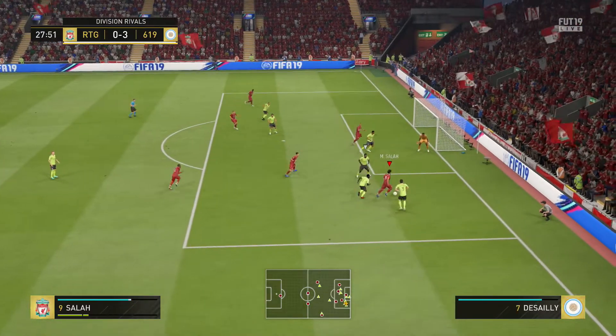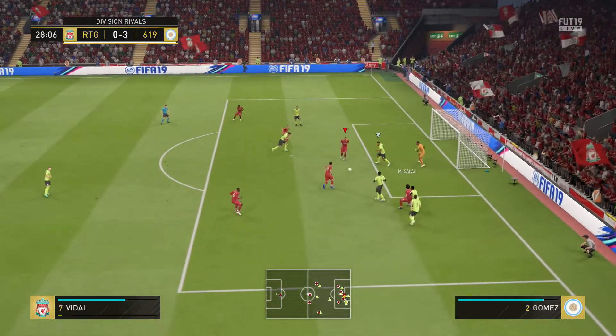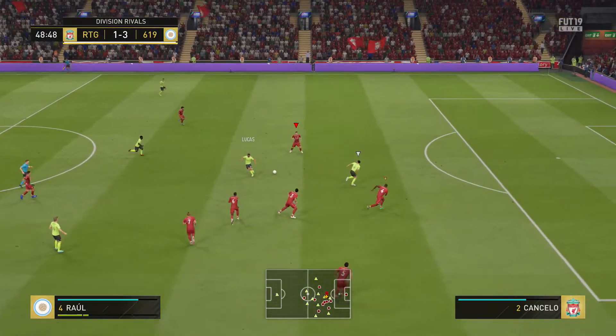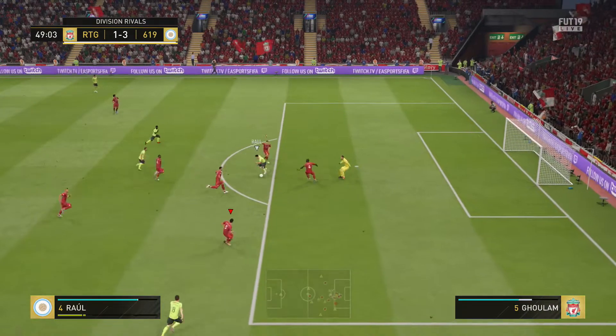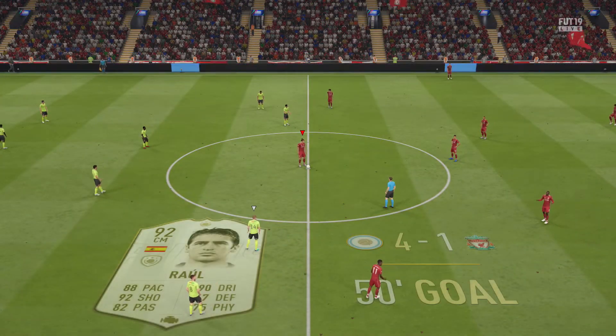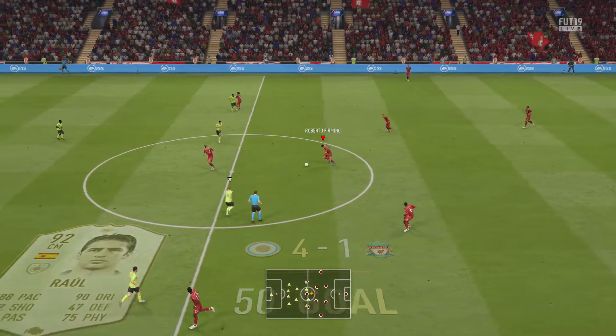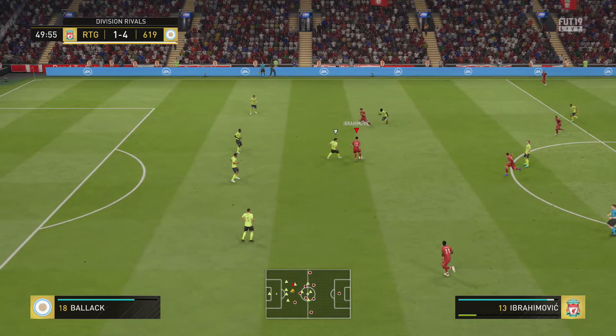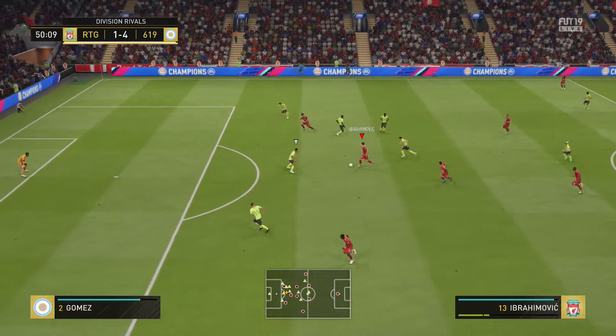But we're fighters - on the 30th minute we've got a chance of our own, we cut it back to Vidal who slots home. But in the second half, another chance opens up and I do the dumb move - I move the keeper across. I've never really tried it. Every time I try and move a keeper I concede, but I never seem to score against people who move their keeper. So I tried it myself and yeah, it just happened.